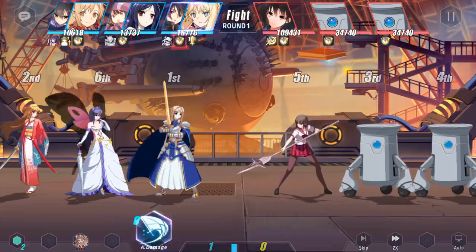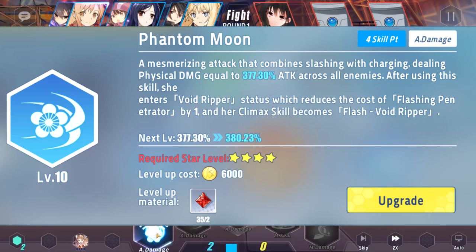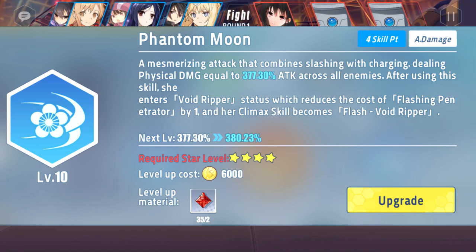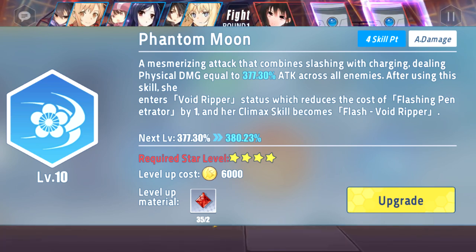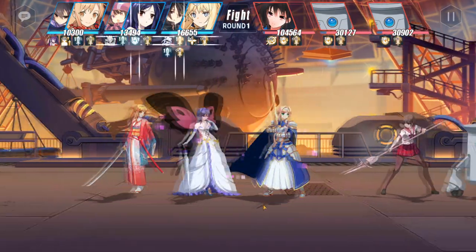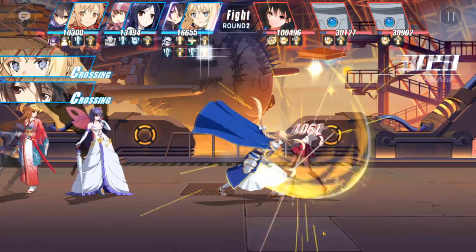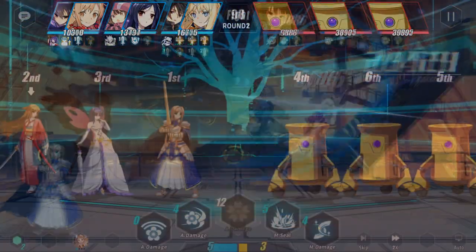Asuna's second ability is Phantom Moon, a 3 or 4 cost AoE skill. After using this ability, she enters the Void Ripper status, which reduces the cost of her first skill, Flashing Penetration, by 1, and changes her Climax skill to Flash Void Ripper. This skill has one of — if not the highest — DPS per cost in the game when used at 3 skill points.